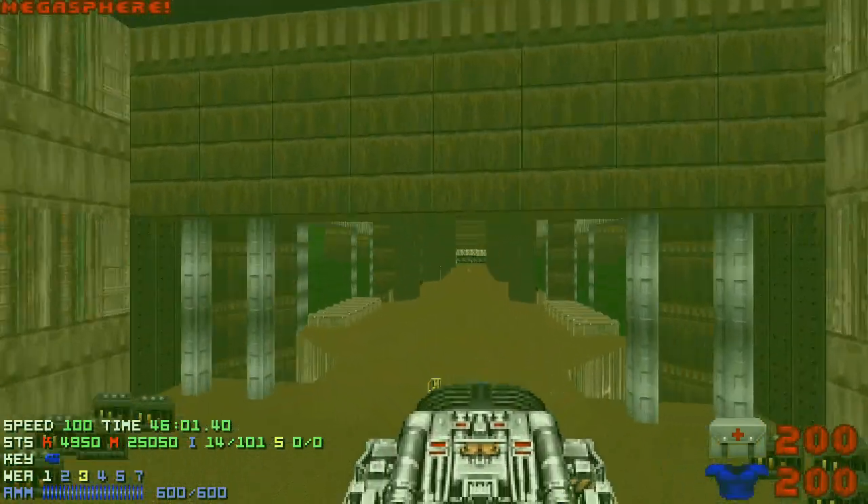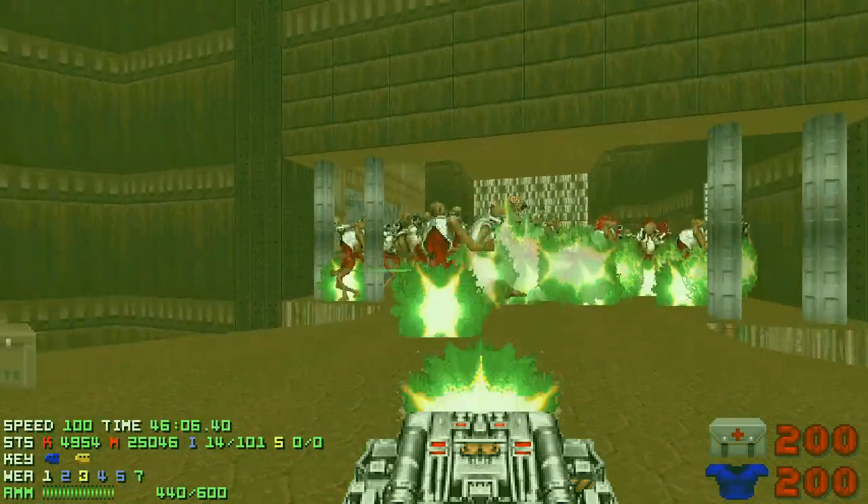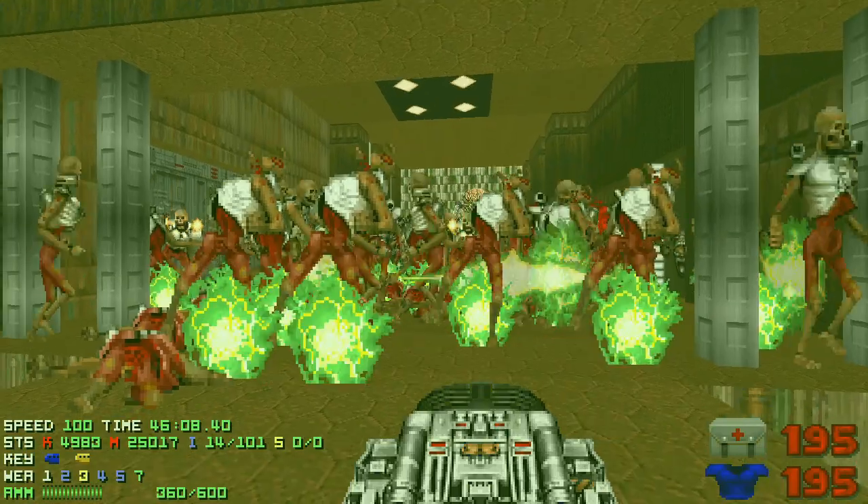Pre-fire the BFG and try to hug the Revenants for the first 6 or even 7 shots. You will deal a lot and take very little damage.